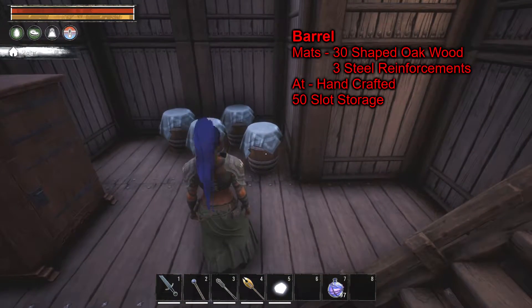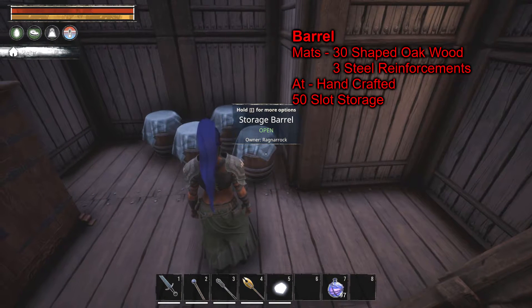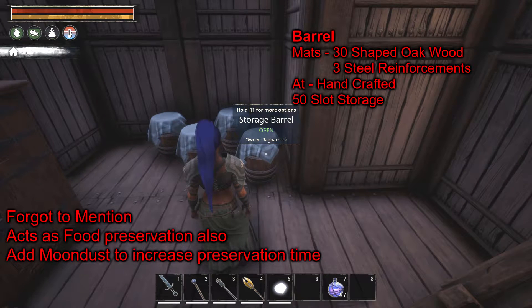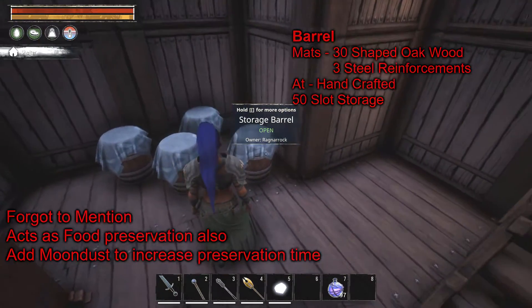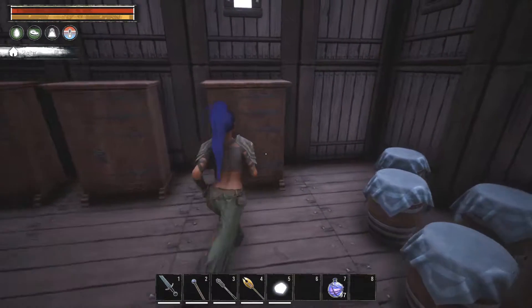The Order of Felgarth has two storage devices. The first one is the barrel — handcrafted. It takes 30 shaped oak wood and three steel reinforcements, and it has 50 storage slots. Pretty cool looking; I can see you decorating a place with it, and it's pretty small too.